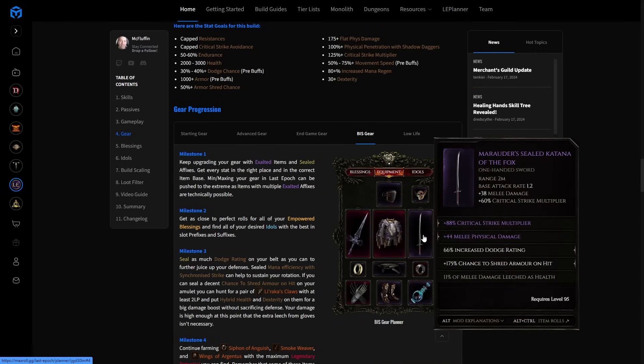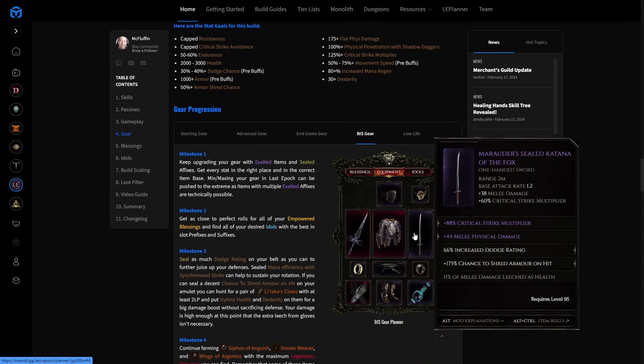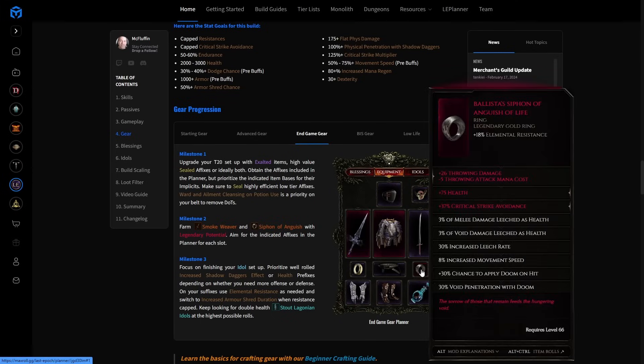The dodge rating from Smoke Weaver is huge — one of the reasons we take it. Combined with increased dodge rating on a katana, it's going to be very hard to hit you. We want a Siphon of Anguish for leech, move speed, elemental resistance, and more melee damage. This is a very strong ring that's easy to get legendary potential on — you can get three LPs. If you get one with throwing damage, health, and crit avoidance, you have an absolutely amazing ring. Shadow Daggers are tagged as both melee and throwing, so you can scale both added melee and added throwing damage — a lot of added damage potential.